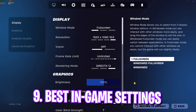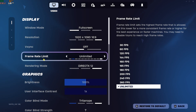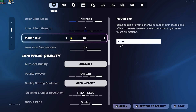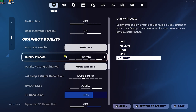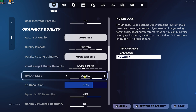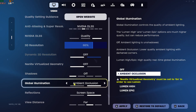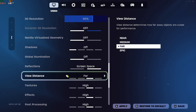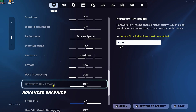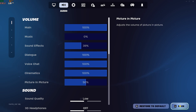For in-game settings, press Escape and go to Settings > Video. Always use Full Screen with your native resolution. Turn VSync off, set Frame Rate Limit to Unlimited. Rendering Mode can be Performance, DX12, DLSS, or FSR. Turn Motion Blur off. Set Anti-Aliasing to Nvidia DLSS (or TSR Medium) with DLSS Quality set to Balanced or Quality. Turn off Dynamic Resolution, Nanite Virtualized Geometry, Shadows, Global Illumination. Set Reflections to Screen Space, View Distance to Far, Textures Medium, Effects Low, Post Processing Low, Hardware Ray Tracing off. Enable Show FPS and set Nvidia Reflex Low Latency to On + Boost. Click Apply and restart.